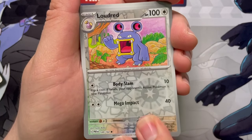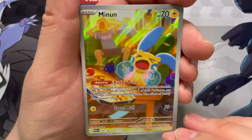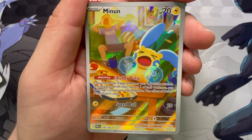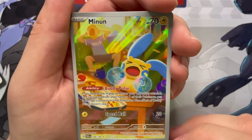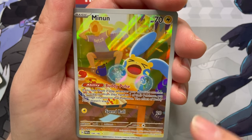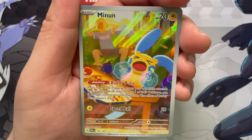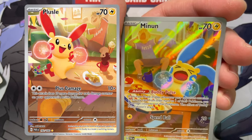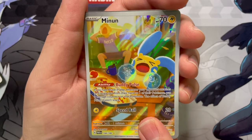Reverse Loudred, and a full art Minun — that's nice, this is actually really neat. The Plusle and the Minun in this set actually have artwork that go together and make a full image. Minun is sitting on the coffee table — got some pizza there — and is a little upset, as well as the trainer behind him. Meanwhile in the artwork for the Plusle, there's a guy who's happy and Plusle's happy. They're watching a sports game and each cheering for different teams. It's such a good idea.